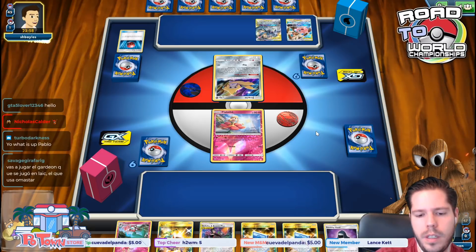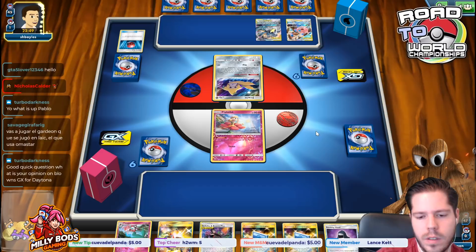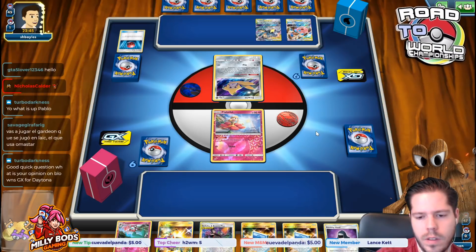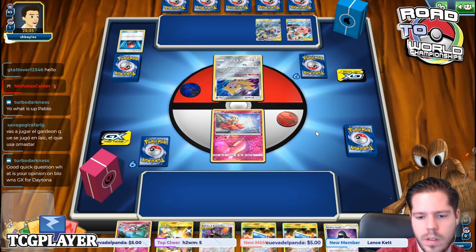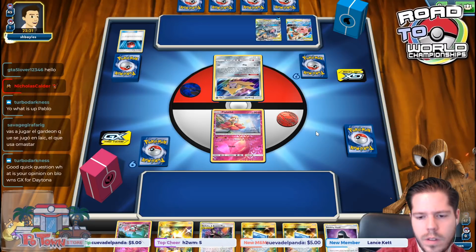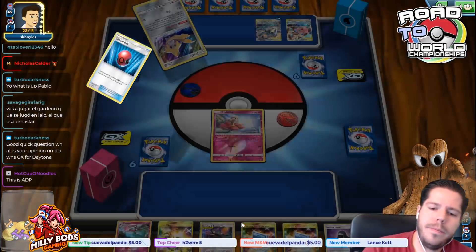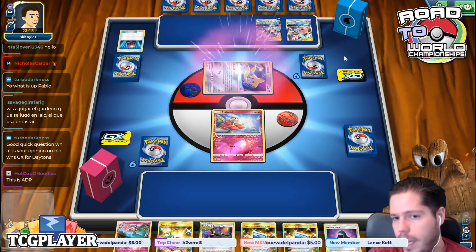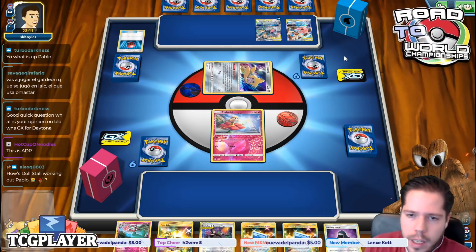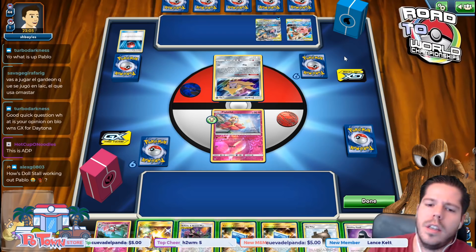We see this is probably Mewtwo — actually it's ADP, which should be a good matchup. On the topic of Blastoise GX for Daytona: I think Blastoise will always be a good deck as long as you continually face tag team decks and you get good draws — it's definitely a powerful option.